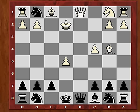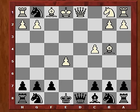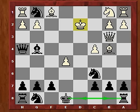Now if rook takes g1 we have Bg4 check. So king e1 is forced, and now queen h4 check. If g3 then queen e4 check wins the rook. So king d2, and now Bg4, bringing the bishop into the game with tempo. After say Qb3 and knight c6, if White plays rook hg1, we can castle queenside with check.